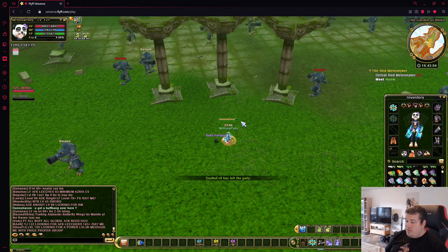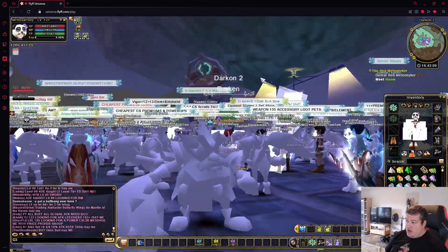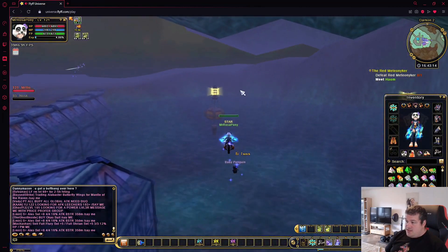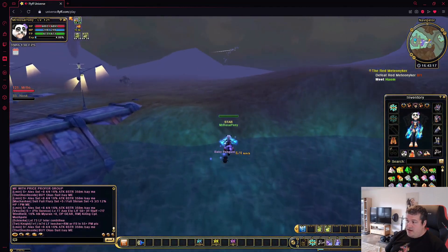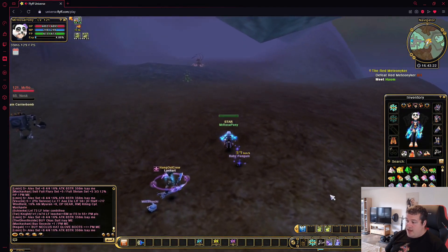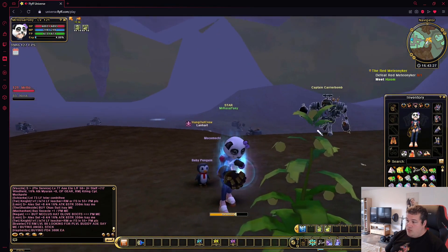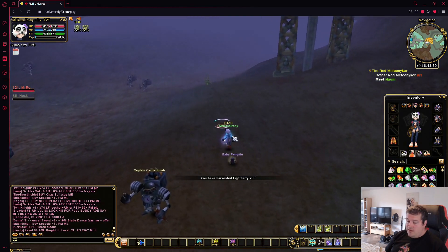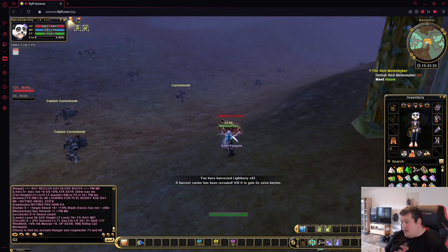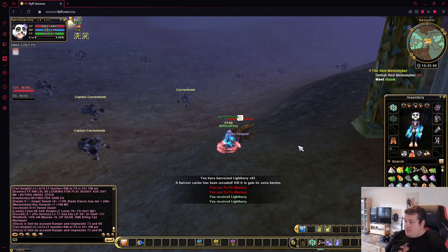Now we are going to darken and I will show you the best spot to pick the lightberries. We don't even have to fly long here because the best spawn is already right at the start at the carrier bombs. Here we are also having a total of five bushes that are spawning and they are pretty close together in this area, so it's really easy to farm them fairly quickly.